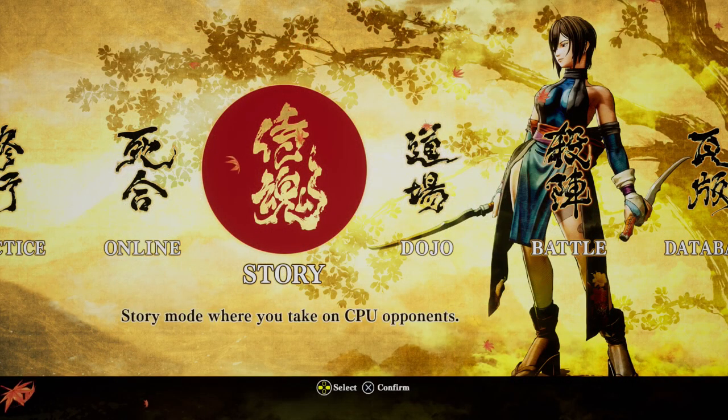That's the end of the video. Finding a main in a new fighting game is hard — sometimes you pick based on looks and that's perfectly valid. But if you had a certain playstyle in mind, hopefully this video helped clarify how each character plays in general. There are other Samurai Shodown videos on this channel to help teach you how the game works. Thank you very much for watching — go out and play some Samurai Shodown.